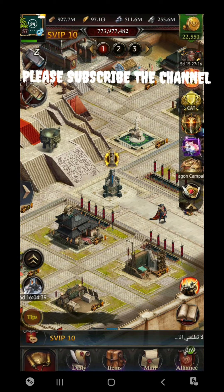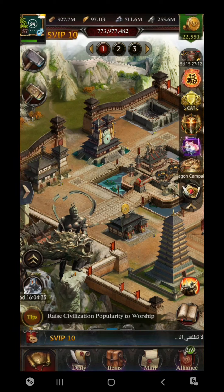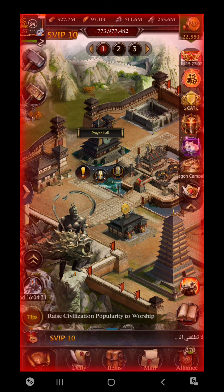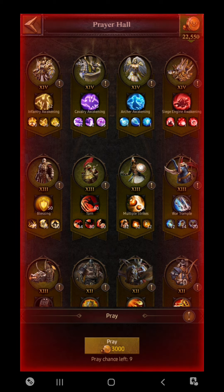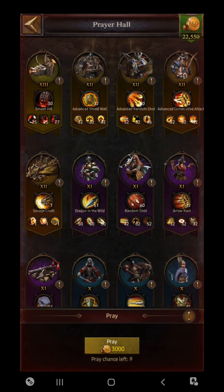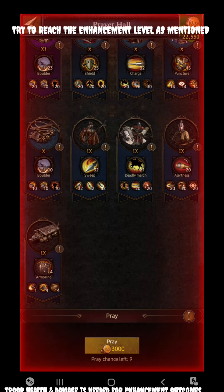Let's begin. For Enhancement, you need to visit the Prayer Hall. The Prayer Hall consists of two sections: Enhancement and Transfer. Transfer is for spenders, as non-spenders cannot transfer skills because it consumes a lot of materials. The Prayer Hall covers all four unit types — Infantry, Cavalry, Archer, and Siege — for each quality from T14 to T9.